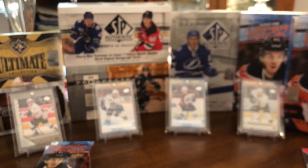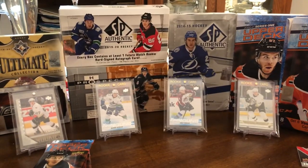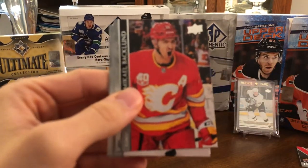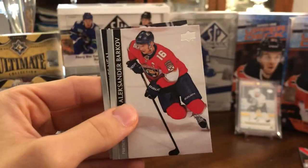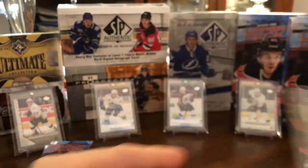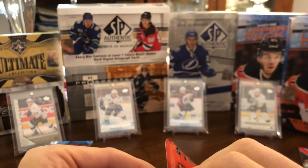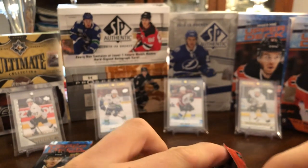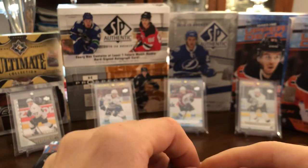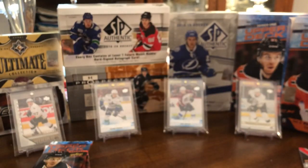This is shaping up to be an incredible box so far, with some awesome Young Guns. Finishing off the base cards — we have Mikael Backlund, Alexander Barkov, Travis Konecny, and James Neal. Amazing box so far — we have a canvas Young Gun, we have Vlasic, Kaut, and Lafreniere, and we still have I think two more Young Guns to go in our stacks of packs.